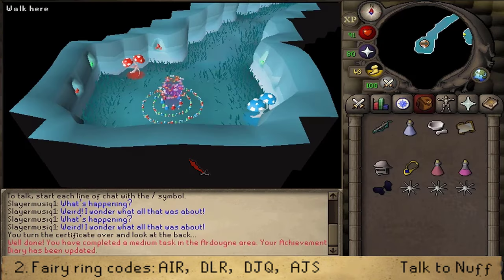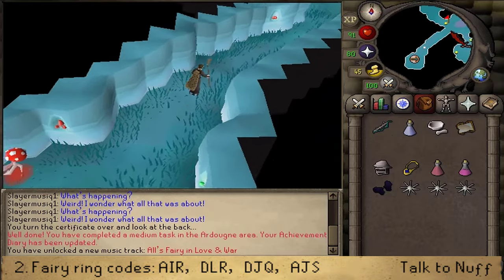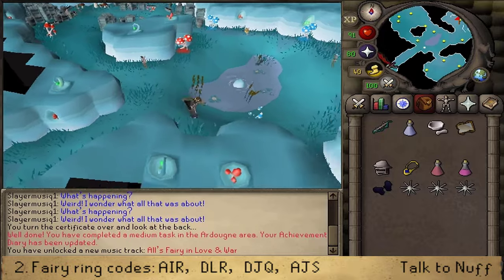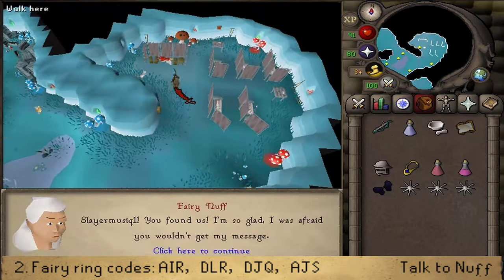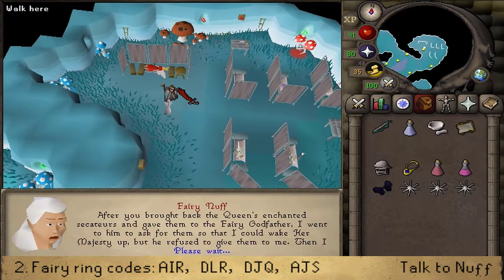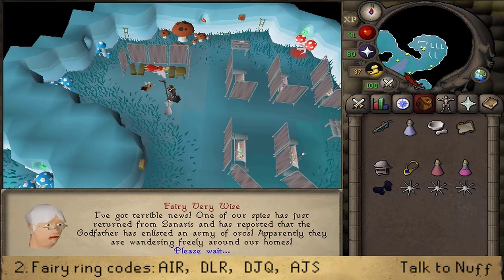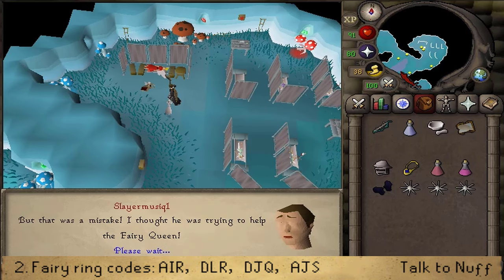Go northeast and you'll find the Sick Queen and Nurse Nath. Talk to the Nurse. After speaking to her, return to Zanaris. Head back southeast and use the Fairy Ring to return to Zanaris, then talk to the Fairy Godfather.